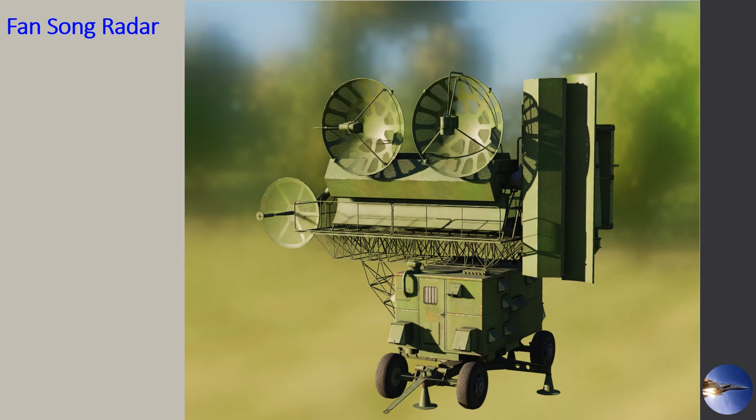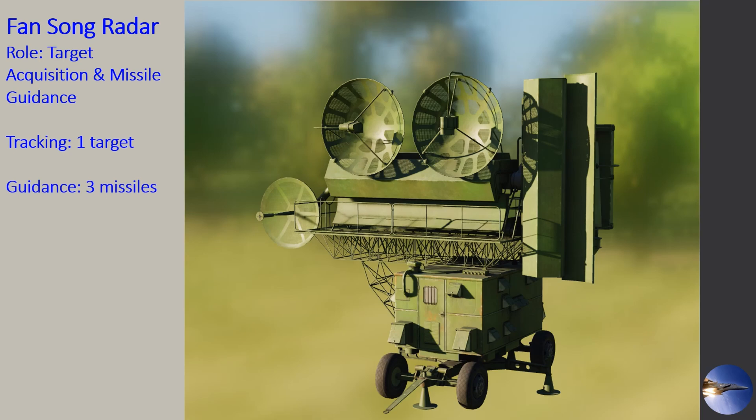Let's jump into the Fansong radar itself. Its primary role is target acquisition and missile guidance. It can only track one target; however, it can provide guidance to three separate missiles toward that target at one time. If you're on a strike package and this SA-2 site is your primary target, the Fansong radar should be your primary aim point — meaning that if you take it out, you are going to put that SA-2 site out of commission.